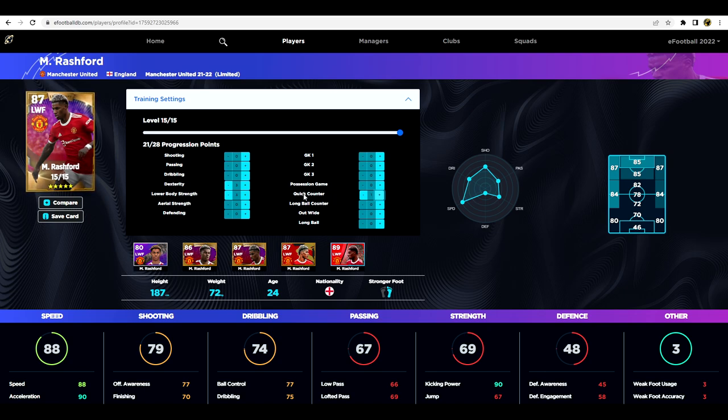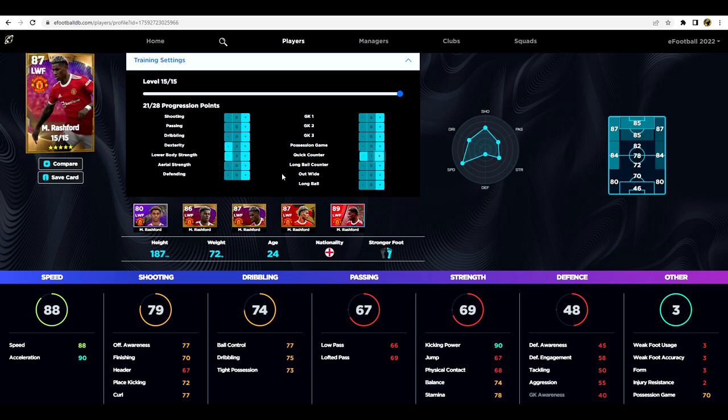Having 88 speed and 90 acceleration - if you haven't seen my speed video, that is basically Sterling's stats in the game. He's as fast as you could possibly want. You could go 90 and 90, but we try to boost up the rest of his finishing. I'd probably play Rashford as your dribbler - there are better outright dribblers, but cutting in for shooting is where he fits. His finishing is only 75, and even boosted by five or six points it won't go much higher.